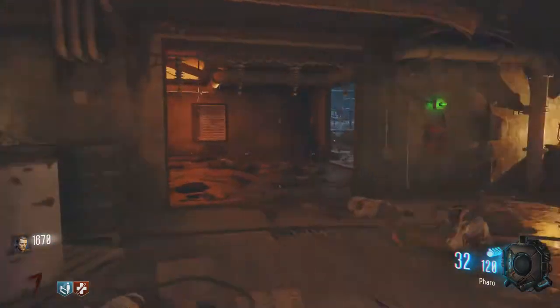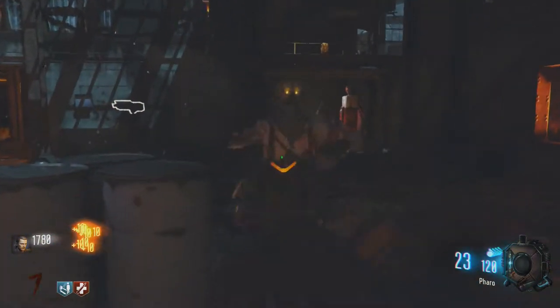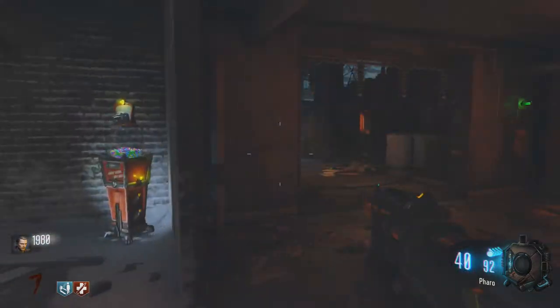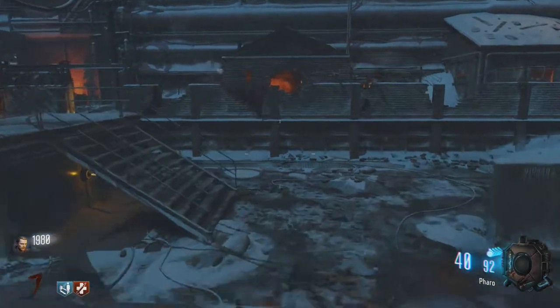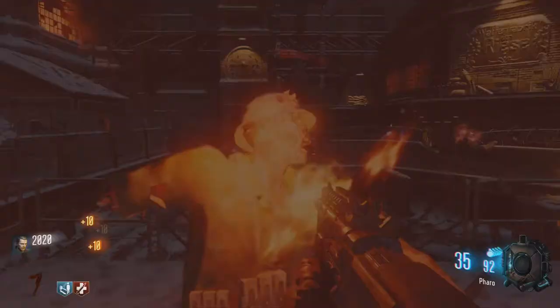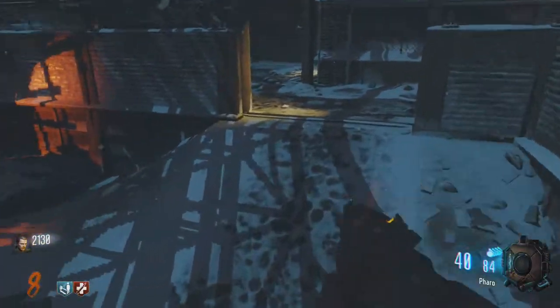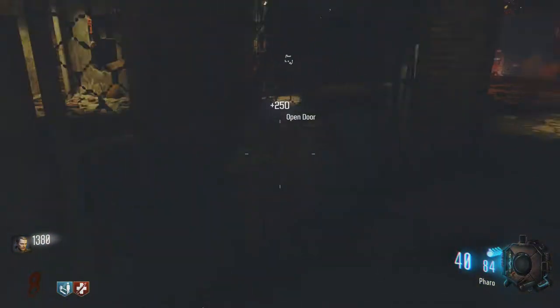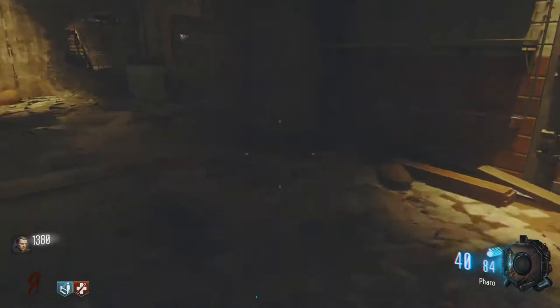Juggernaut lets you take three to five hits. Old Black Ops was two hits, but Black Ops 3 changed it to three because they wanted to make it a little easier. The door is starting to open. Now that round is over, I have just enough — I can probably get through both doors to start the uplink.